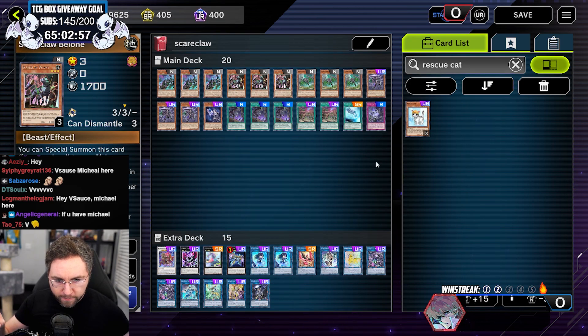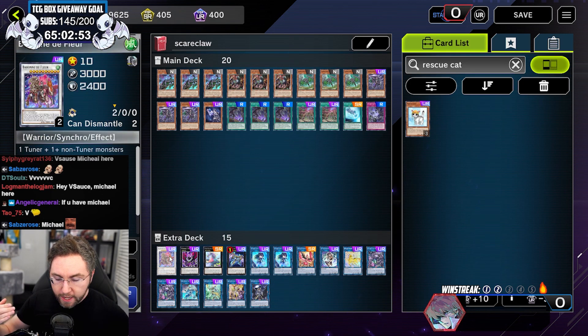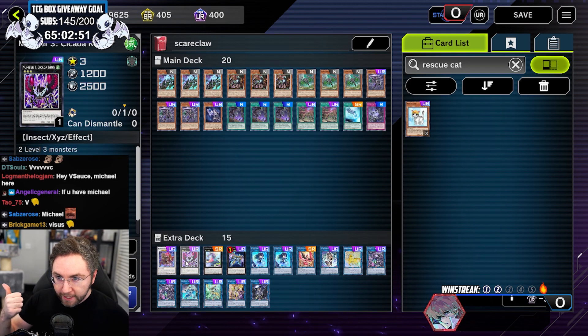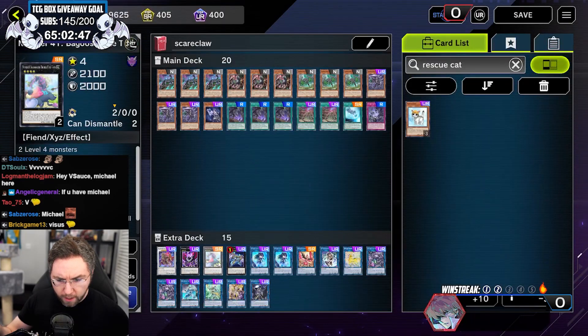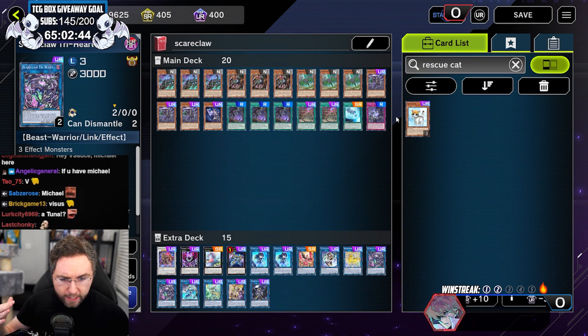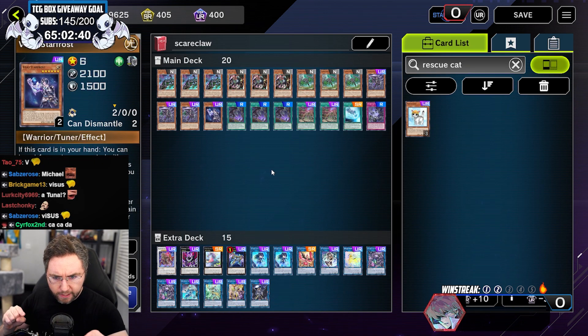So either you one-card combo into your big Scareclaw Tri-Heart, or if you have multiple extensions you're going to have a Baron Difflor — the Kakata King, which can negate a monster effect — or Baguska alongside your Tri-Heart. There's a lot more to this deck, but watch the gameplay. The deck is nuts.